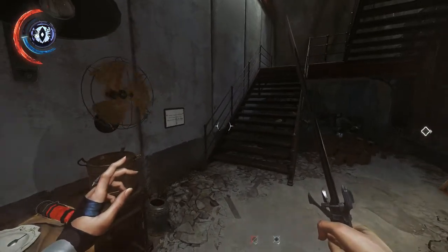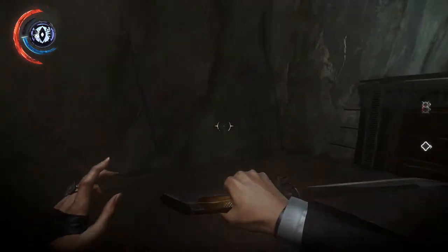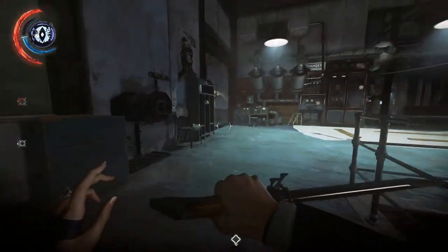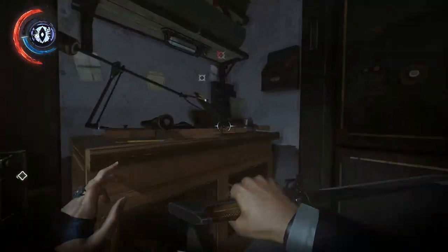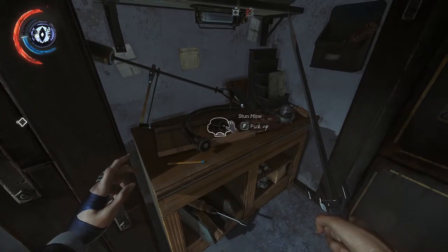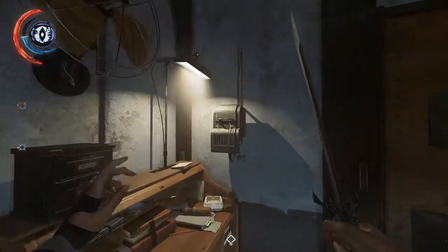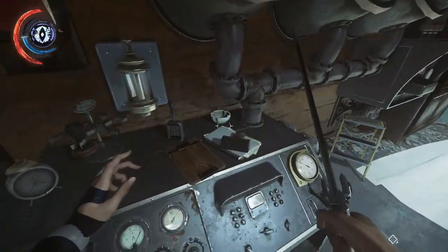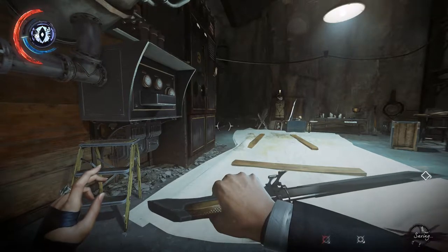That letter was basically talking about an electrical machine he was going to use on the doctor to strip his mind. So that gives us an option of whether to kill him or not. I'm guessing what that means is we're going to put him in the machine and effectively give him a lobotomy. I'm not so sure that's the kind thing to do. Oh, stun mines — they could actually work on the Clockwork Soldiers. I'm not even sure that's not the really merciful way to go, to be honest with you.